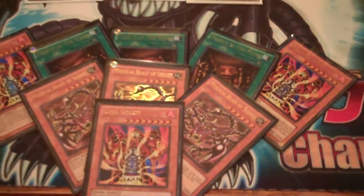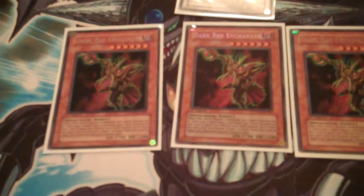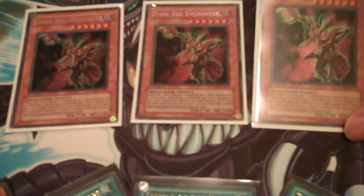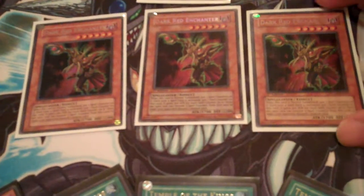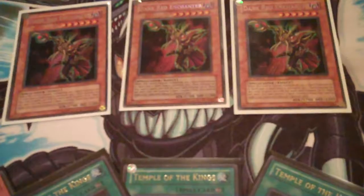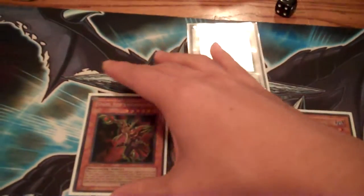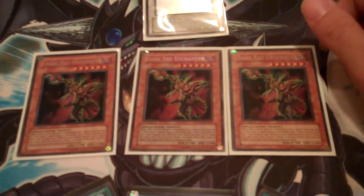The next, slightly higher-end set features three Dark Red Enchanters — they're all first edition from PTDN (Phantom Darkness). They're all secret rare, as you guys can see, and they're all in mint condition. That is the second lot.